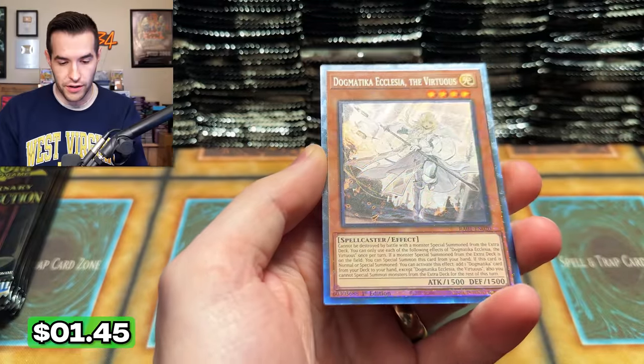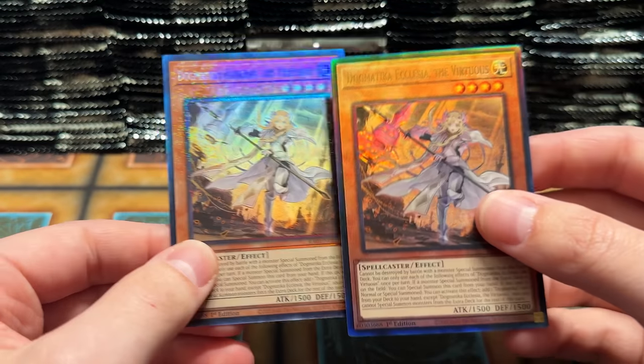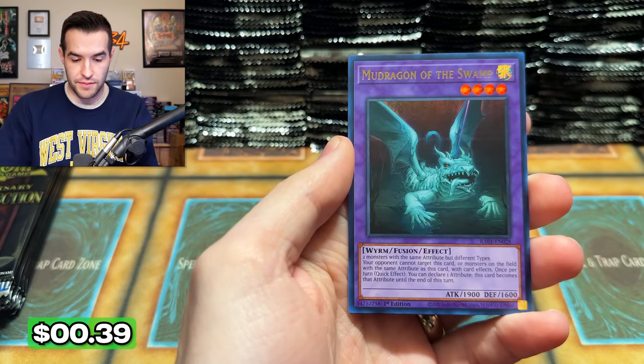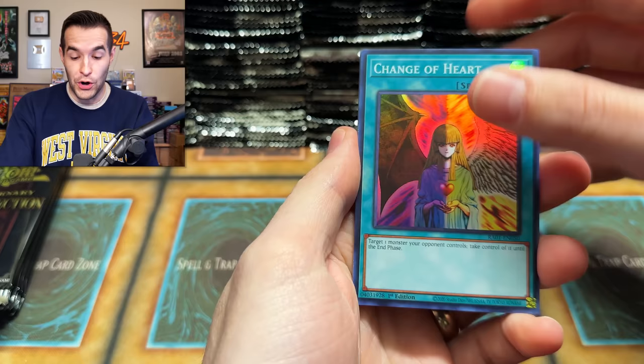We have a Collector Rare — beautiful! Both Dogmatic Ecclesias. How cool is that — the Ecclesia pack! Selene looks really good. Artifact Mud Dragon. We've got a Super — so many packs left. This is going to be a long, long video.